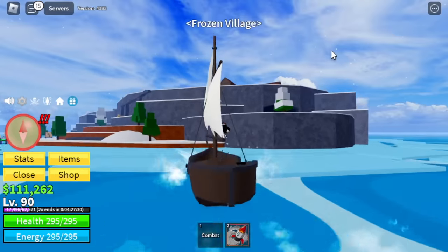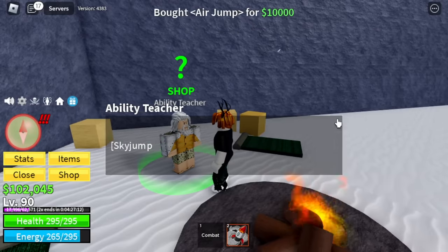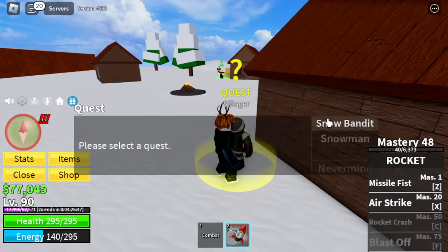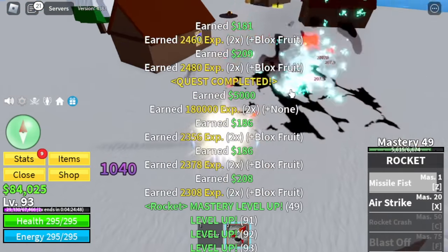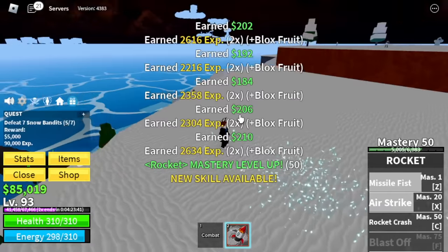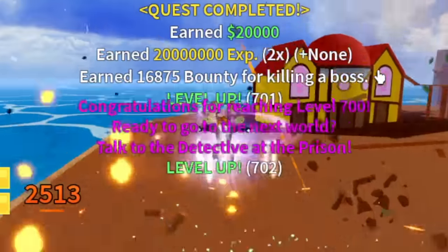Next up, the Frozen Village. As a reminder, there's a cave here where you can buy the Aura, the Sky Jump, and Flash Step. Flash step costs 100,000 Bellies, so we won't be able to buy that yet. We're gonna go straight with the snow bandits. Same strategy guys. We will also be unlocking our C skill here — the Rocket Crash. There you go, Rocket Crush.